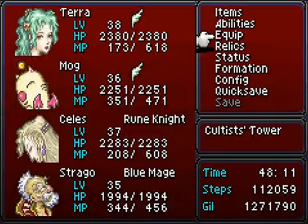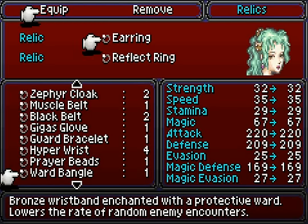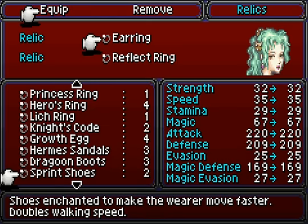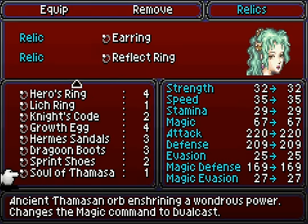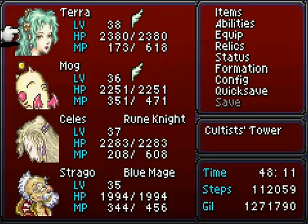The Soul of Thamasa is probably going to be your most powerful relic for a mage. What it does is it allows you to cast two spells in a single turn. That's the good news. The bad news is, if you have this equipped, you cannot use the Esper in battle. Therefore, you have to use it wisely — preferably on someone that has no Esper at all.